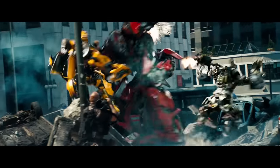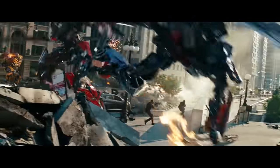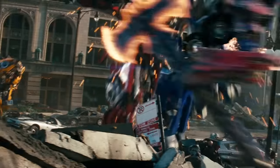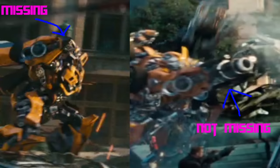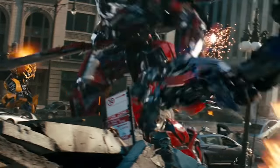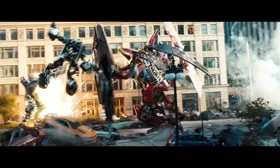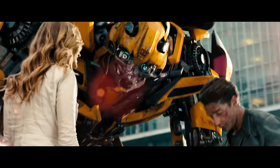Number 23. During the scene where the Autobots are fighting off Sentinel Prime, Bumblebee takes a shot at Sentinel, but if you look closely his cannon is missing. In the shot after, his cannon is back. Another weird thing in this scene is that part of the top of Bumblebee's head is silver, and this goof continues into the next shot. As for why this happened, it is unknown.